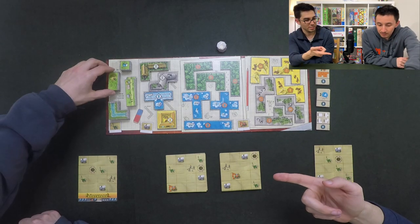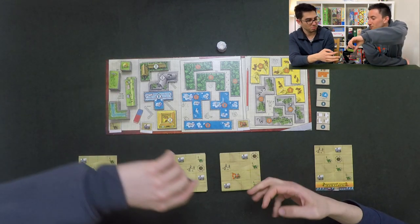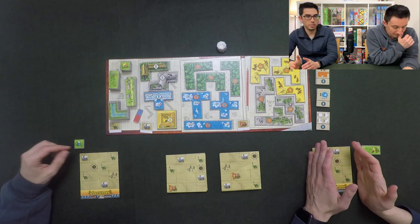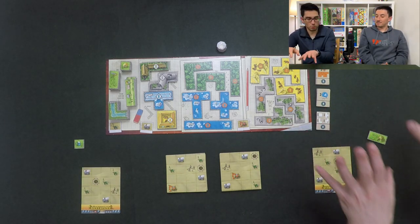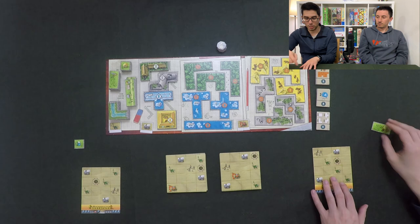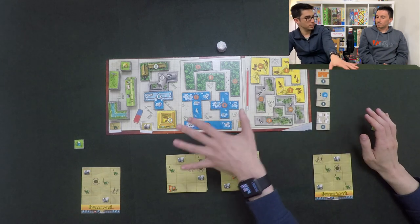So you get a toilet, and I get a children's playground thingy. We start with a four by four, but during the game we'll be expanding our park by choosing one of these extensions. And by the end of the game, we'll have four by four of these tiles, and hopefully everything will be covered up with bear tiles.